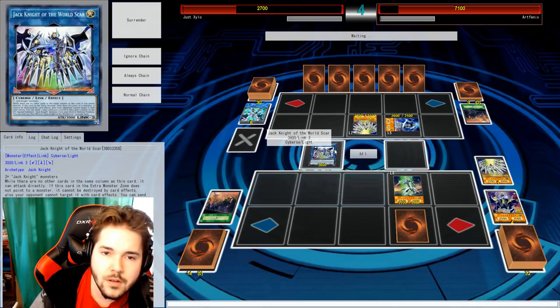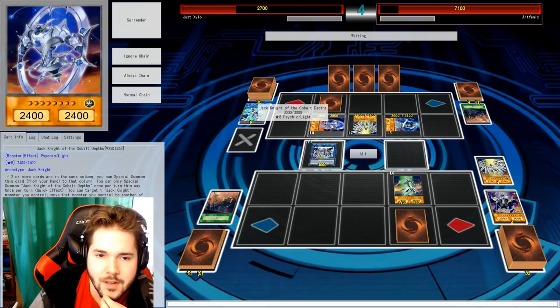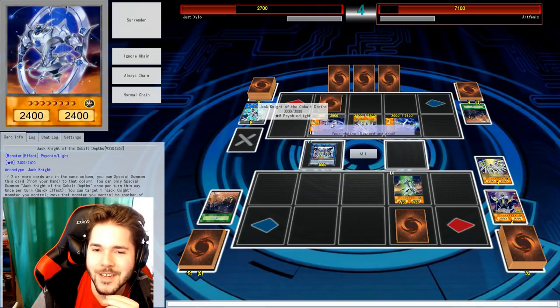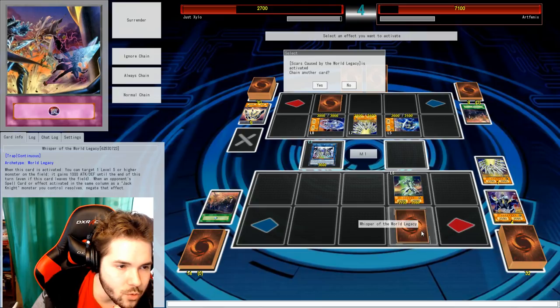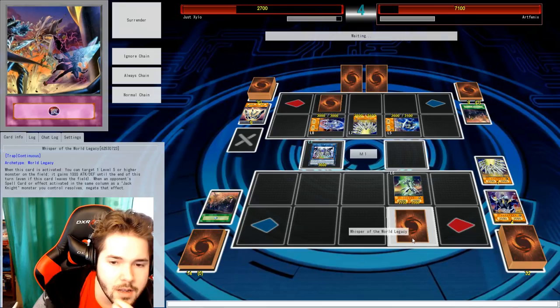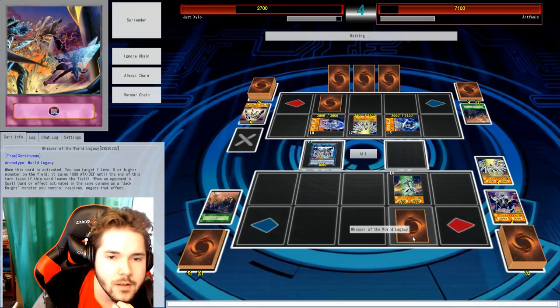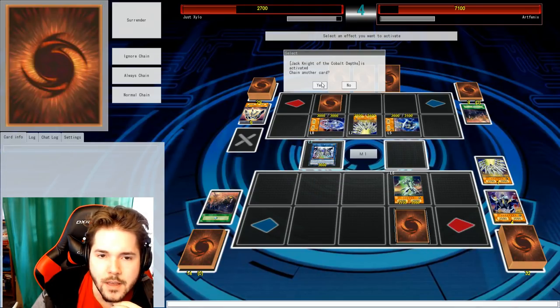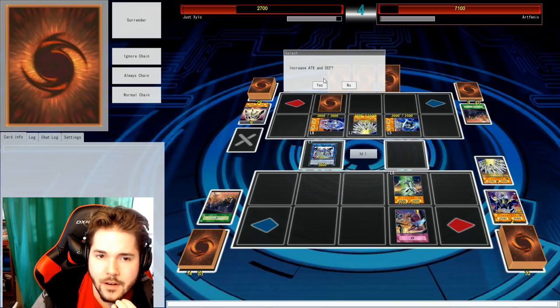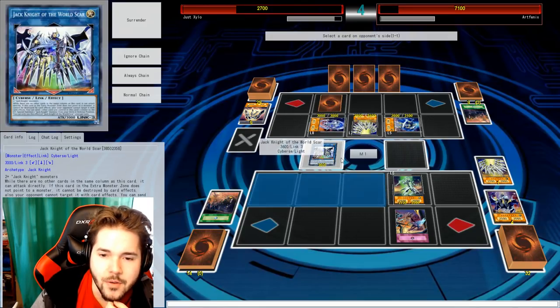I think I'm gonna set the card over here. I'm gonna activate Whisper of World Legacy and get another dude out. It gained stuff, so I want to wait to use that. I'll turn the card, activate this, and move this over. We want to do that now then. Increase attack and defense — I'm gonna do it on my Jack Knight. Oh, I can't do it on World Scar.